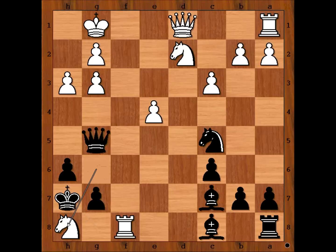King to h7. Knight takes on h8. If rook takes on h8, then king takes on g6. So we have knight takes on h8. Black to move. What do you think of that? What would you do?